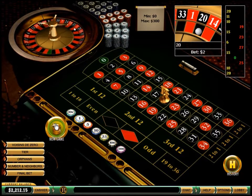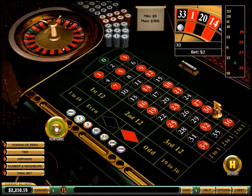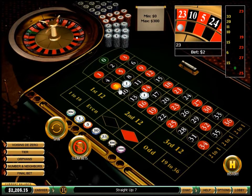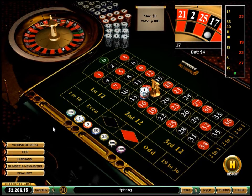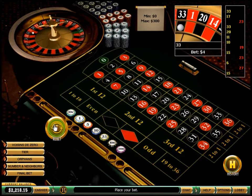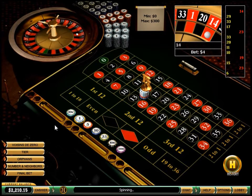20 black, 33 black, 23 red, 17 black — player wins. 33 black, 29 black, 14 red — player wins.